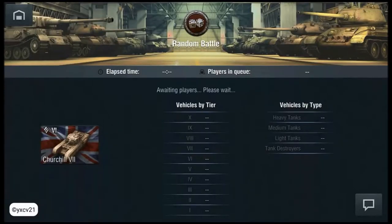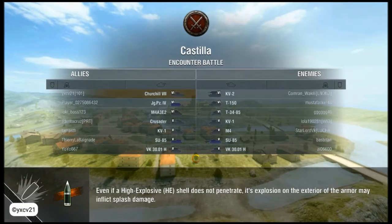Hello and welcome to a new episode of World of Tanks Blitz. Today we have the Churchill 7 British heavy-class tank and we are playing Castilla with 3 tier 6 tanks and 4 tier 5 tanks. The other team has the same, and our team has 2 tank destroyers while the other has only one. Let's start Castilla and come to battle.